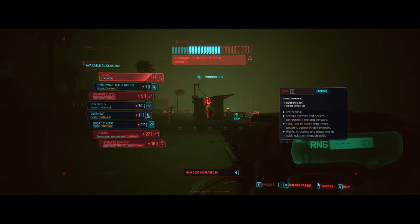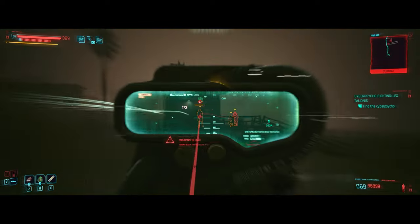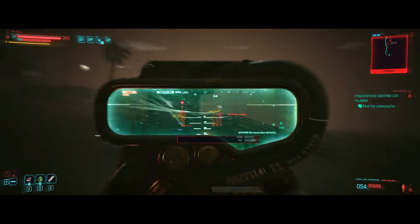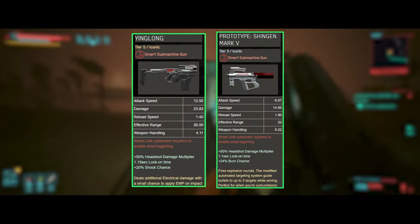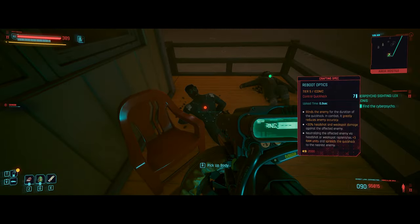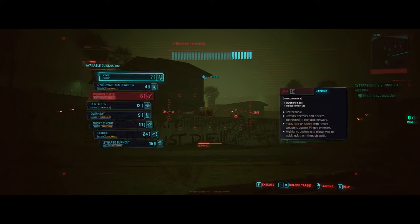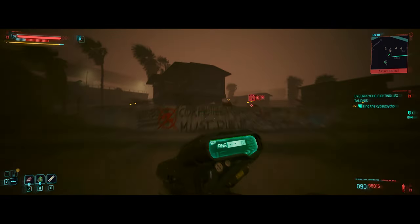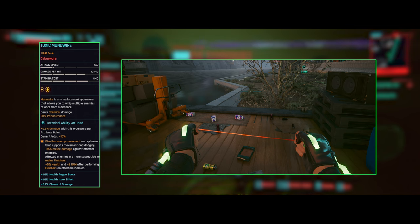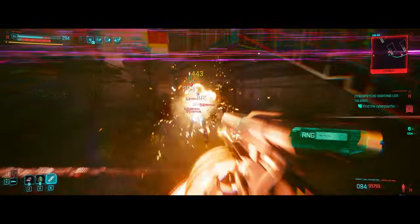Before we delve into those details, let's briefly discuss secondary weapons that complement this build. While the Hercules 3AX is a powerhouse in its own right, your choice of additional weapons largely depends on personal preference. Personally, I've included two smart submachine guns in my arsenal — the Yin Long and the Shingen Mark V. I chose these SMGs not just for their inherent strength, but also because they benefit from the same assault rifle and SMG perks that enhance our Hercules, as well as smart weapon perks. This creates a synergistic effect, allowing us to maximize combat effectiveness without needing to diversify perk investments excessively. Additionally, I've opted for the Monowire as my melee weapon of choice. Its compatibility with the QuickHack perk tree further aligns with our build's focus strategy, enabling us to concentrate our investments efficiently.